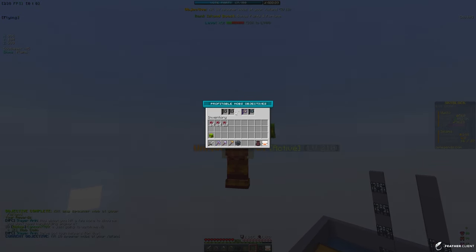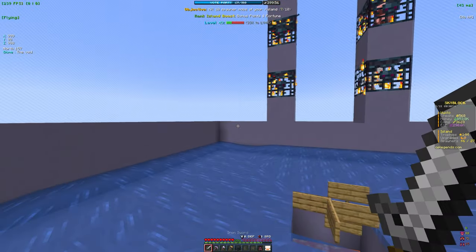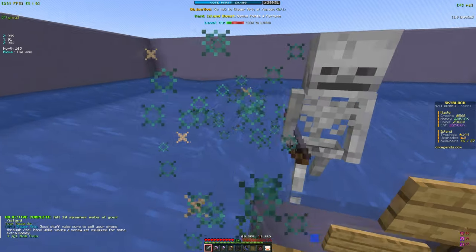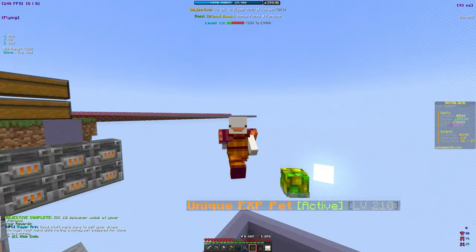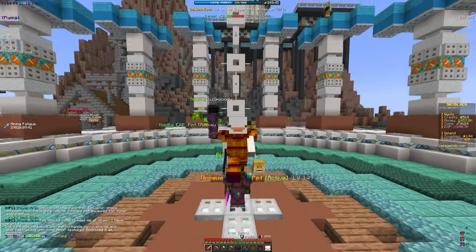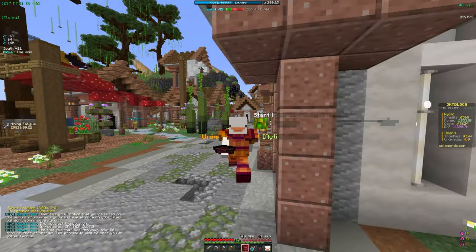We have to kill any spawner mob at our island. We went to the new spawner, killed one, and completed the first step. The next quest asks us to kill 10 spawner mobs, then talk back to Erin who will give us a tier one quest box, a points booster, and a spawner slot voucher. I'll go ahead and kill 10 mobs.